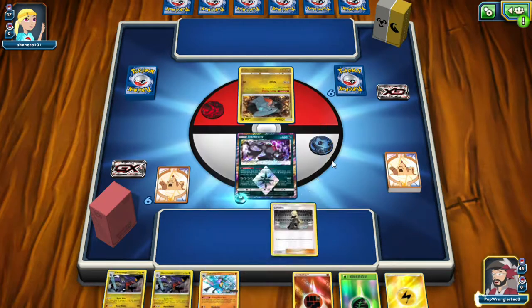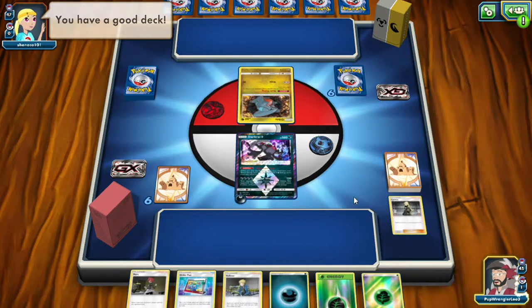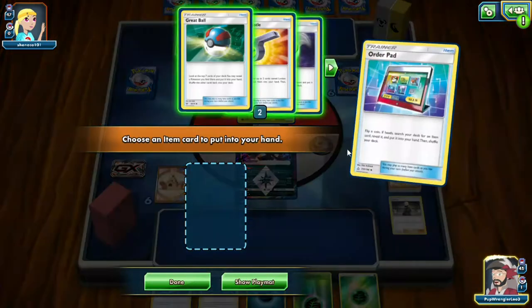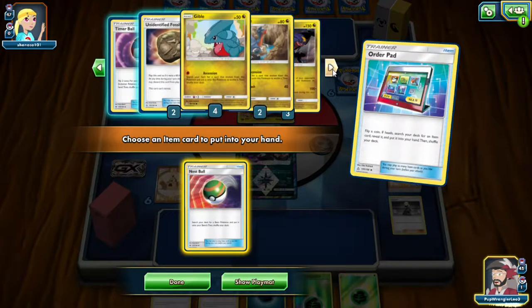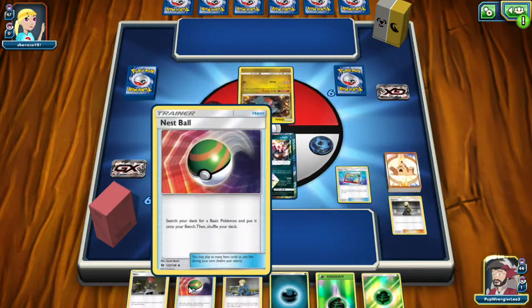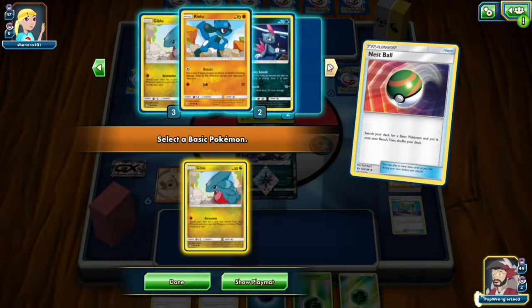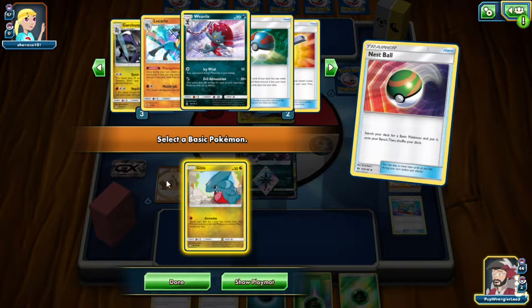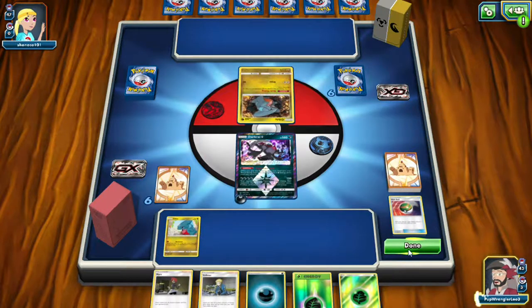I'm gonna drop a dark energy and then Cynthia. Got the Mars — I think we're gonna Nest Ball here. I guess you can Order Pad for Unidentified Fossil here, but let's flex a little bit. Nest Ball for our own Gible. We need to get that Garchomp up and ready to go, and I guess we're gonna end there.